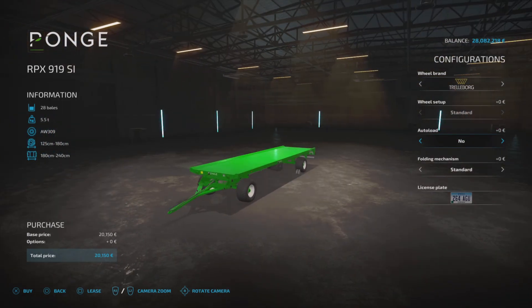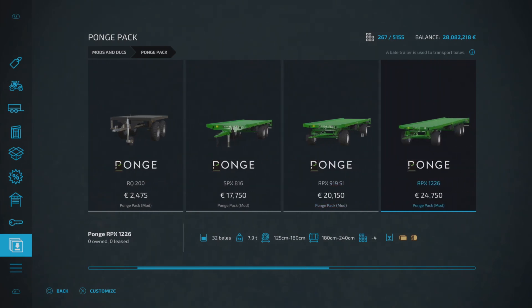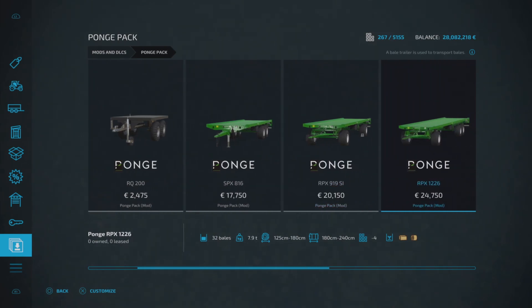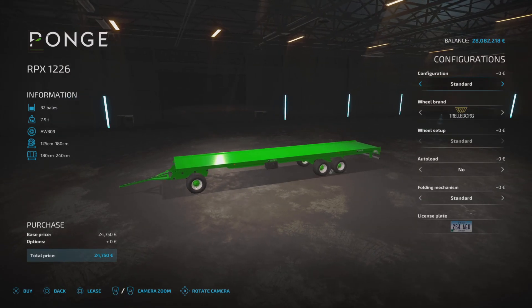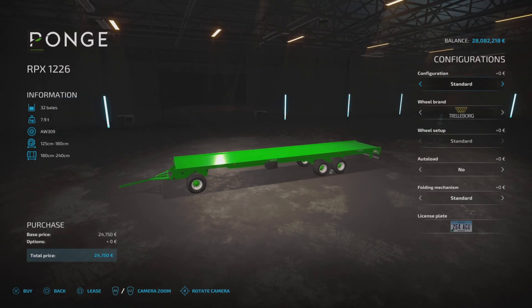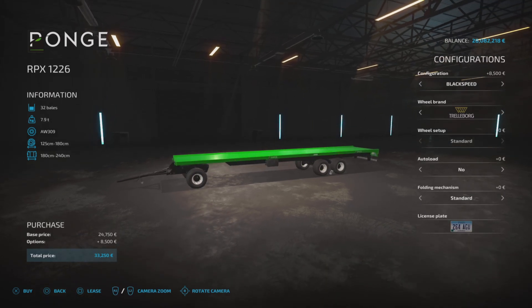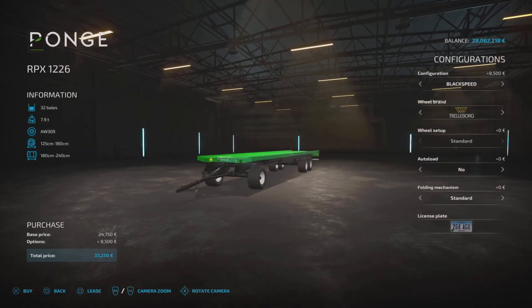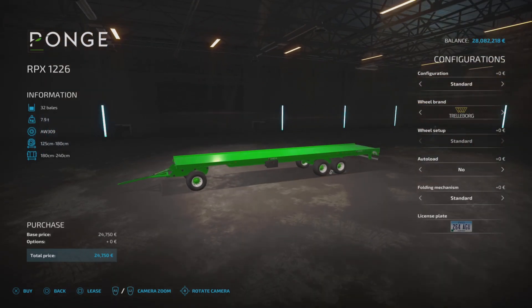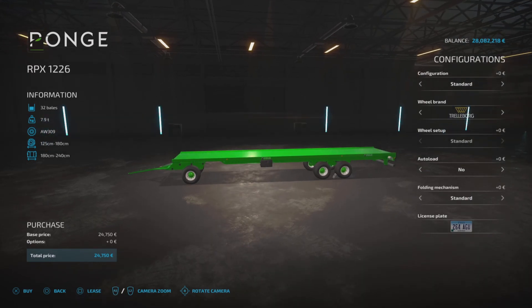Then we've got the RPX 1226, £24,750 to buy, holds 32 bales, four slots on console — square and round. There is one slightly different configuration: standard or Black Speed, which changes the undercarriage chassis and the front swivel axle. Everything else is exactly the same as the other two, with auto load available as well.